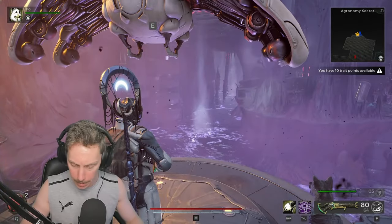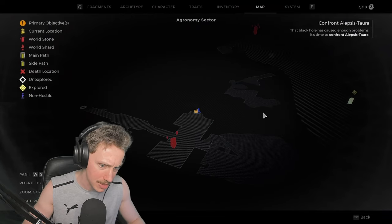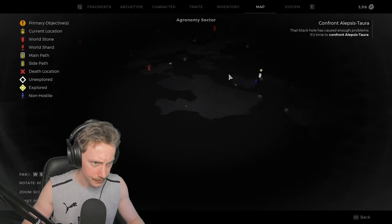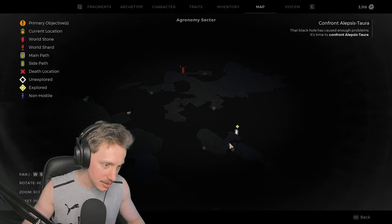Now that we're here, we probably want to look around the map, because there is probably one place we're missing that is just pure progress. We can go back into the Stagnant Manufactory. There's nowhere else we can go — we have to go here. Let's do that.